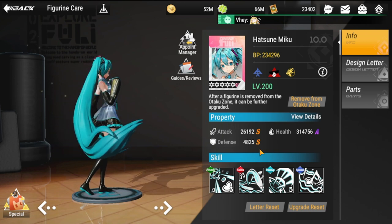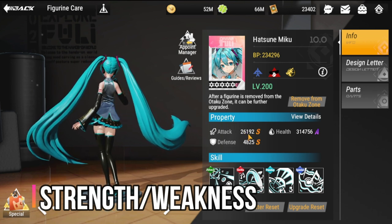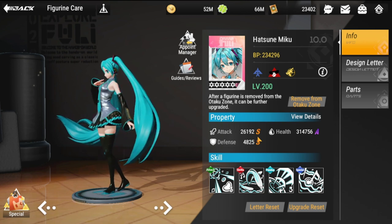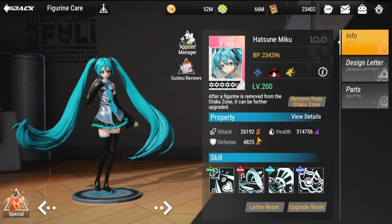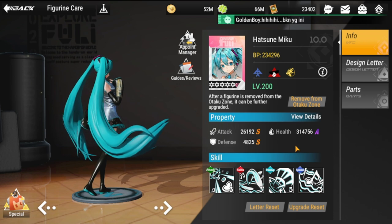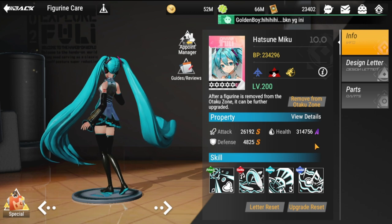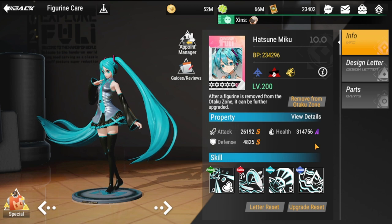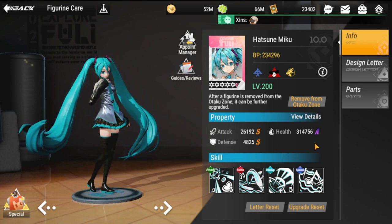As far as her weaknesses and strengths are concerned: her strength is attack, since she's a militarist who needs to deal a lot of damage through range. She also has defense as a strength. Her weakness is health, but that's not really a concern mechanic-wise since she will be taken out last anyway when your teammates are defeated.